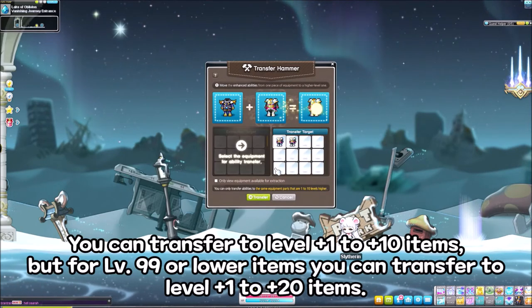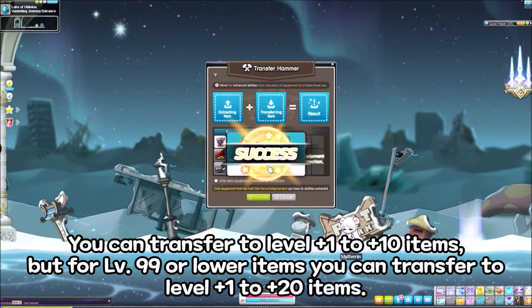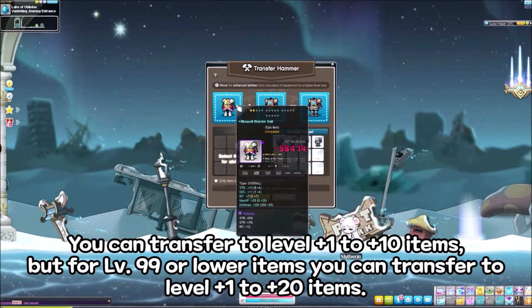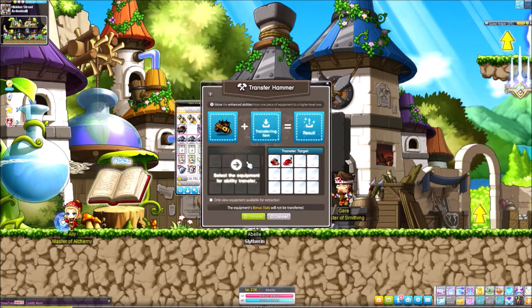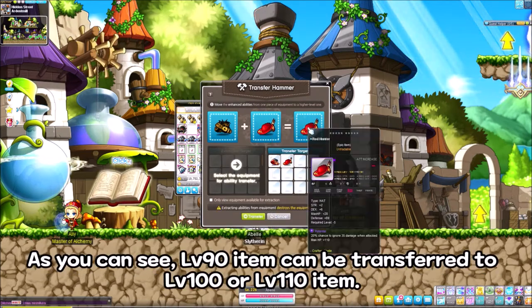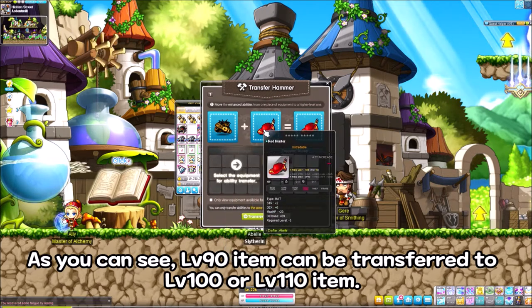You can transfer to level plus 1 to plus 10 items, but for level 99 or lower items, you can transfer to level plus 1 to plus 20 items. As you can see, a level 90 item can be transferred to a level 100 or level 110 item.